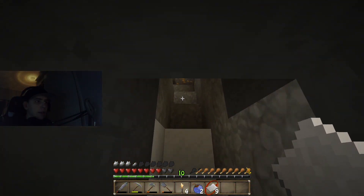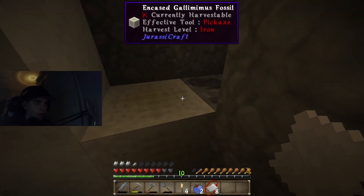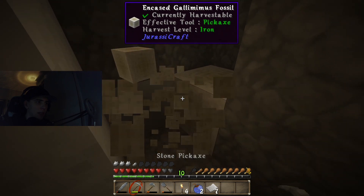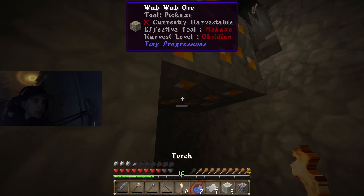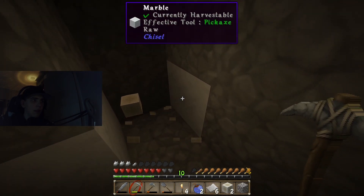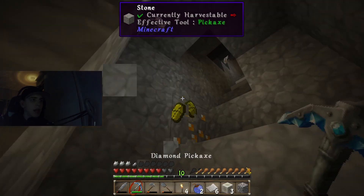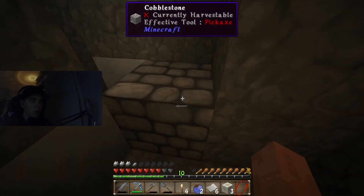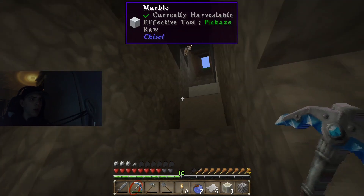If you go down here, there is this plant. I believe you just right-click — there you go. Then we just mine it. As you can see, it gives us the block as the hole, and then we can switch this out and get this ore. I don't know what this ore is.